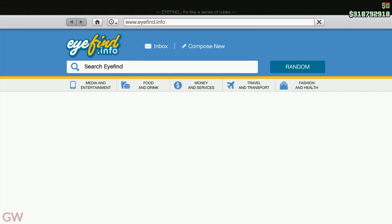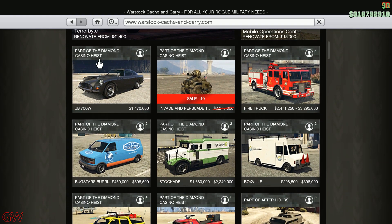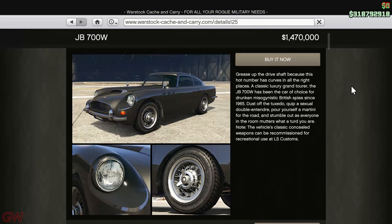Moving on, we actually have a new vehicle released to online today — it is the Dubachy JB 700W. Nothing too crazy; this is not a brand new vehicle, it's just an old vehicle from the offline mode which Rockstar took almost six years to bring to online. This thing is priced at a ridiculous 1.47 million dollars, close to 1.5 million dollars.